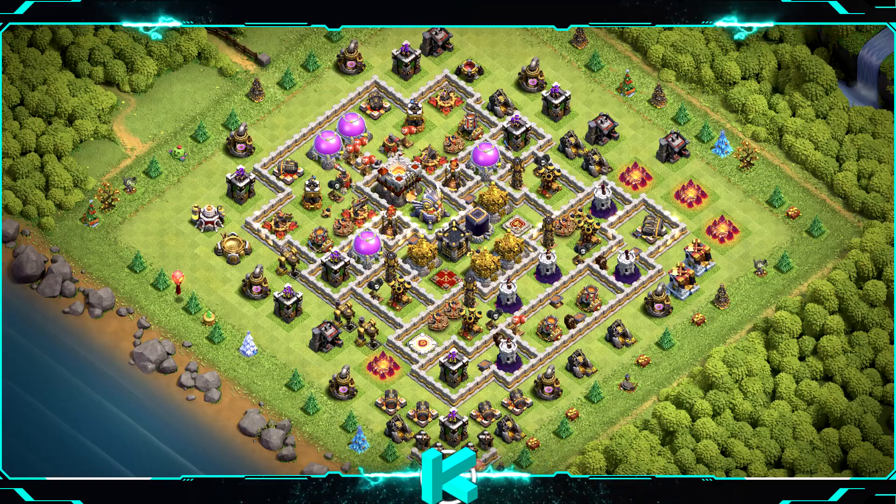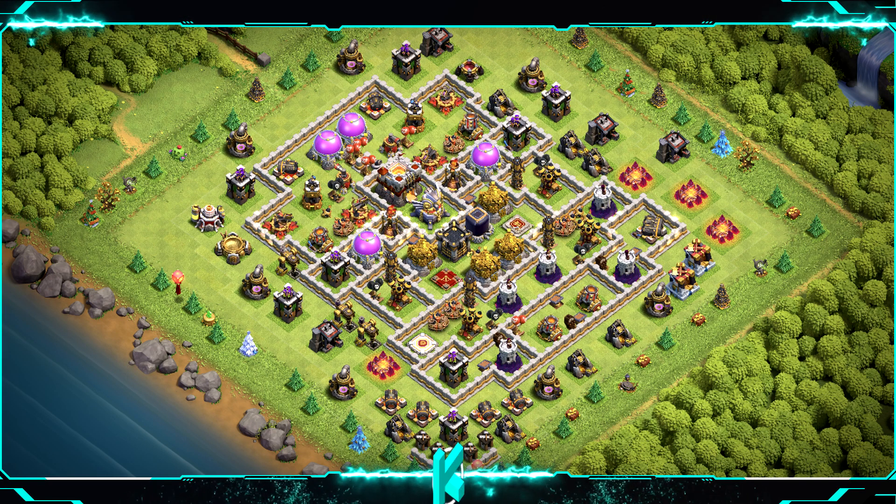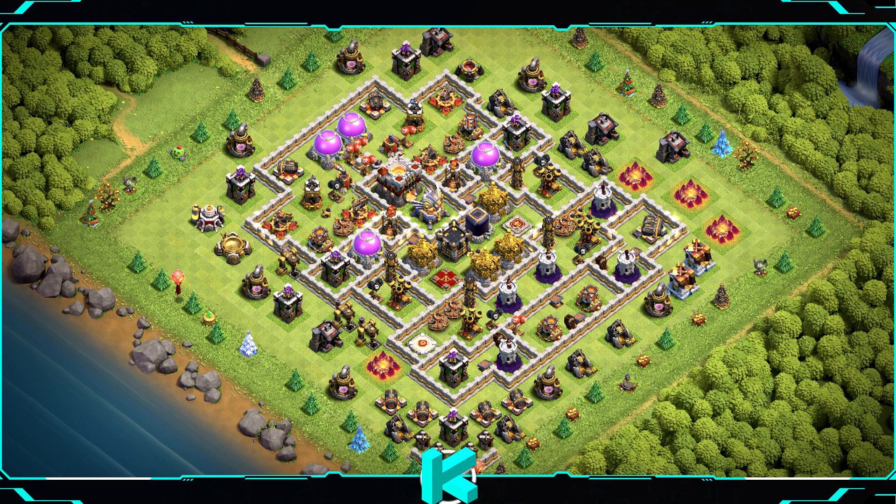Base number 9: great war and clan war league base, can be really good for farming and trophies as well. For clan castle troops use 1 baby dragon, 2 valkyries, and 9 archers.